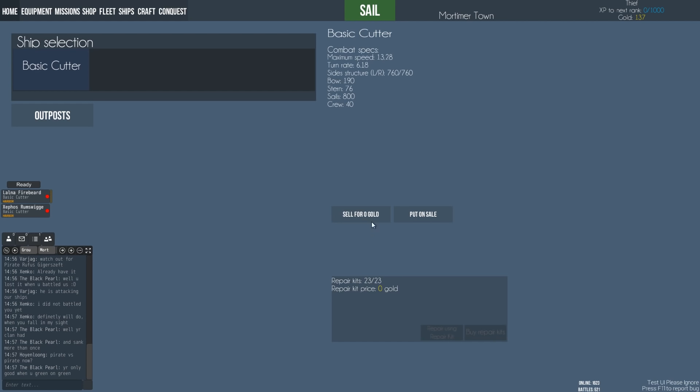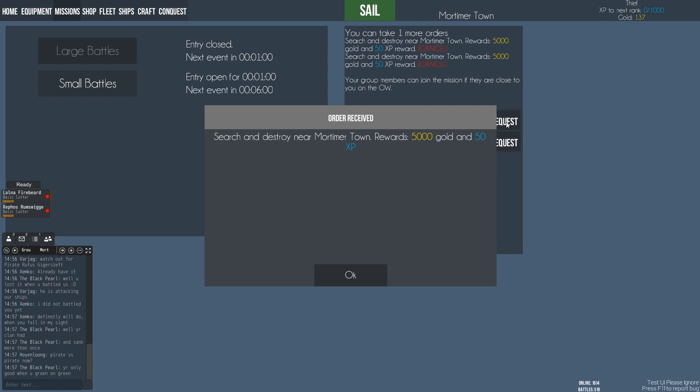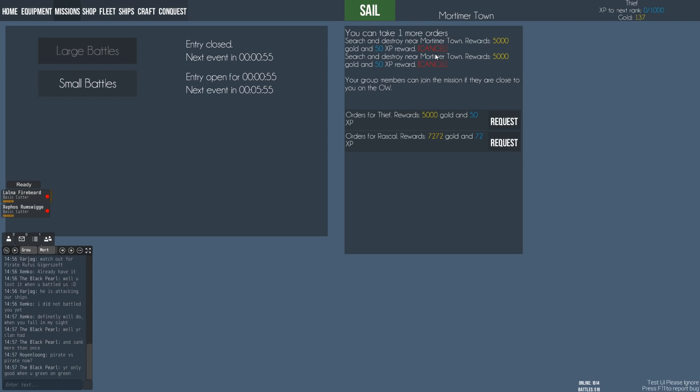If we go to missions, I think we can get a mission — I've got one here. You can take two more orders. Search and destroy New Mortimer Town — rewards 5,000 gold and 50 XP. Your group members can join the mission if they are close to you. Orders for Thief and orders for Rascal. Search and destroy New Mortimer Town — I'm guessing Rascal is the next level. What are we searching for? I don't know, let's find out.